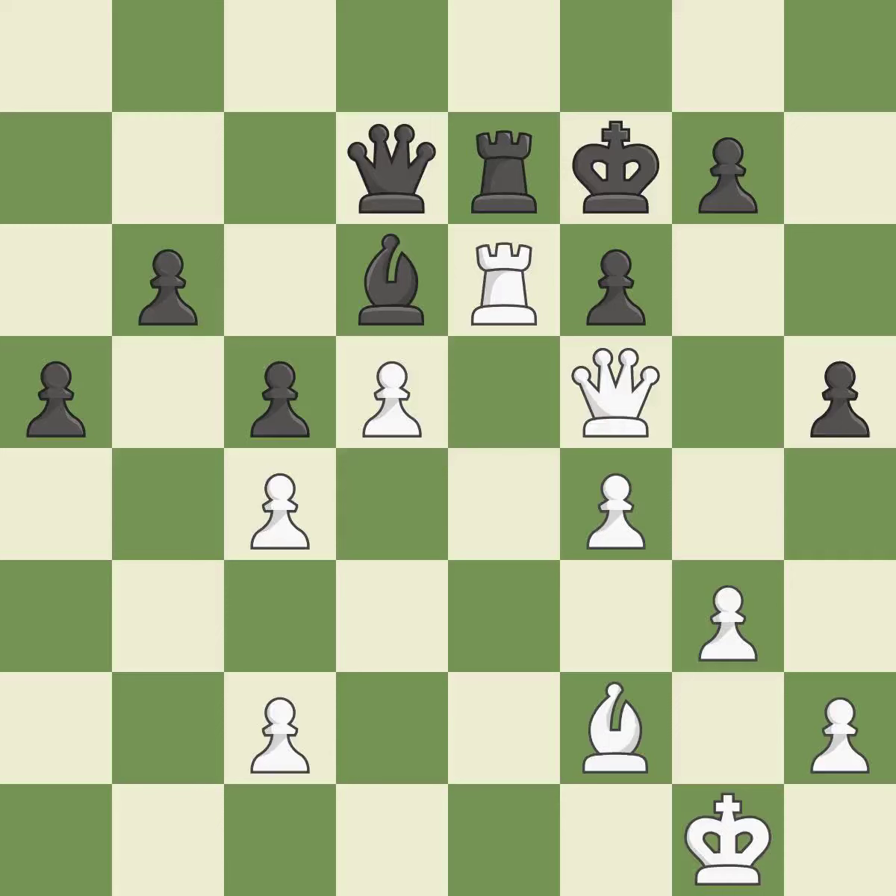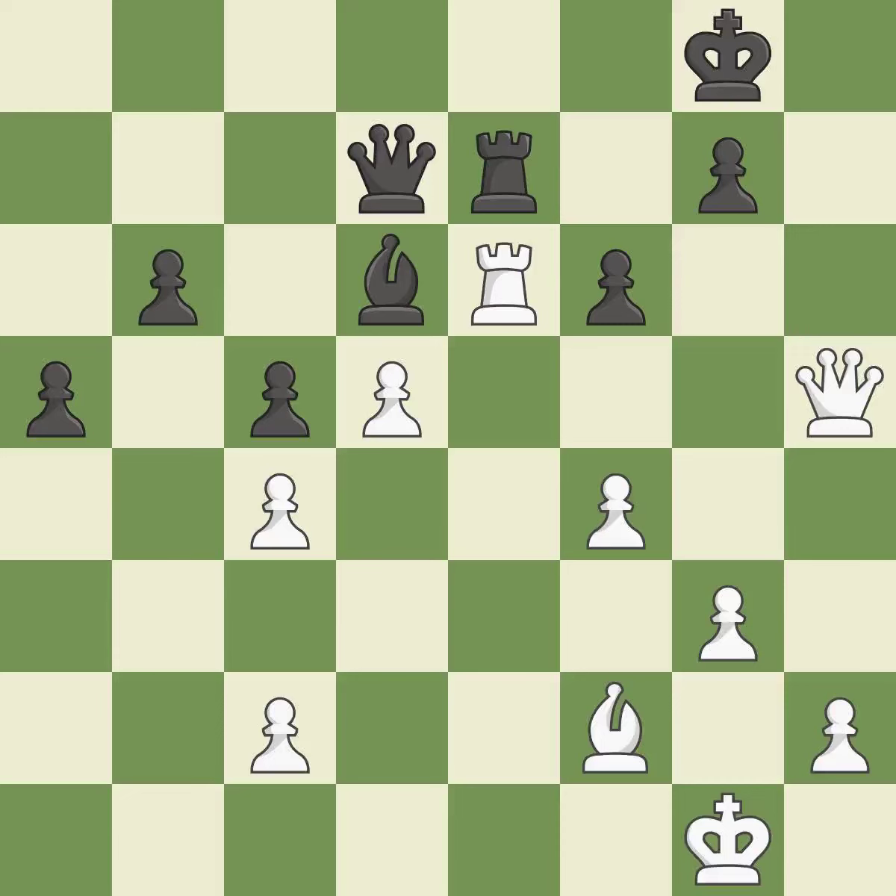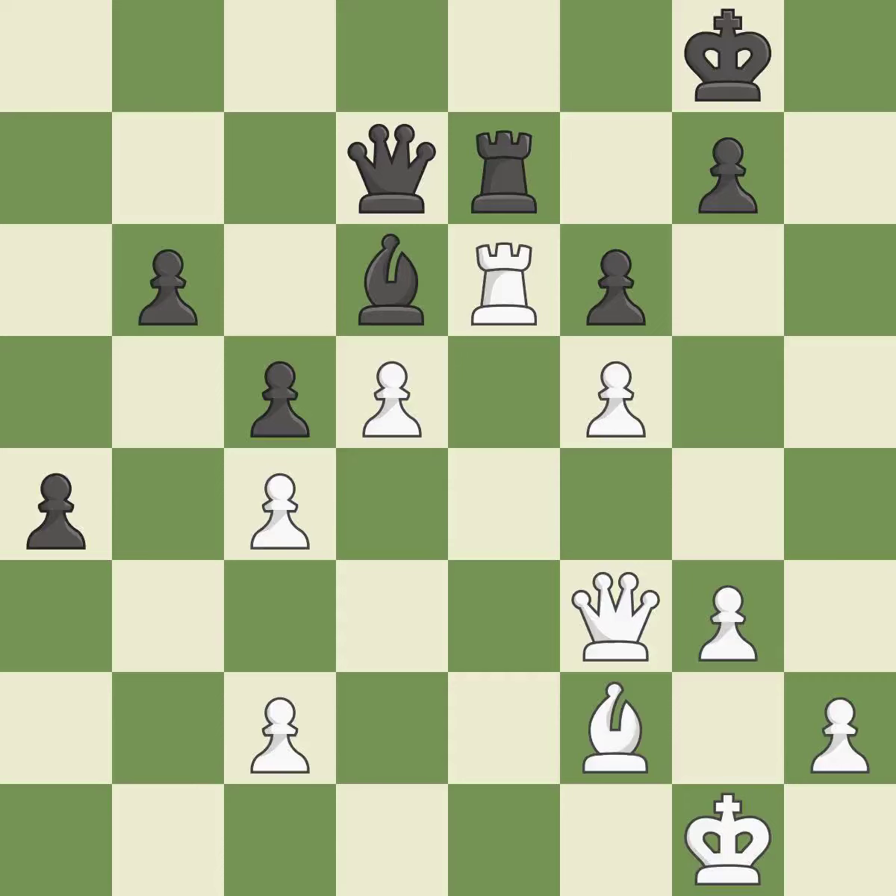This defends the attacked bishop — this is the only move that works, it is a great move. That pawn was free for the taking. This evades the check from the queen — this is the only good move, it is a great move. This protects the attacked rook. The passed pawn moves towards its goal — this is the only move that works. This threatens to push a passed pawn towards promotion — it is a great move.